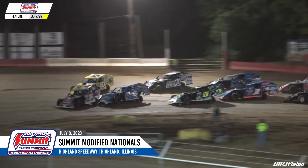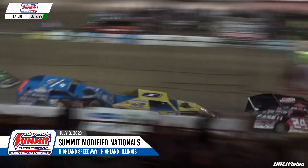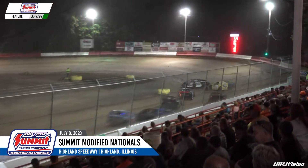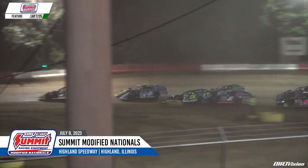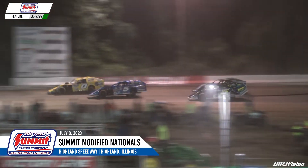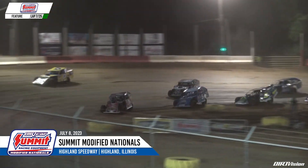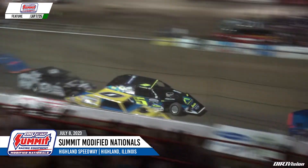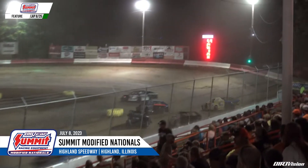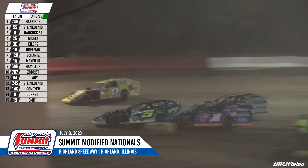Dirt car double-file restart back to green, this time off turn four in the 24. Green flag back out — Harrison again to the lead in the 24. Tim Hancock trying to roll around the top side in the zero; Hancock is at second for a moment, but he gets a little out of the groove and lets Steinkinning race back to the inside. Tyler Nicely now trying to take third in the 25.